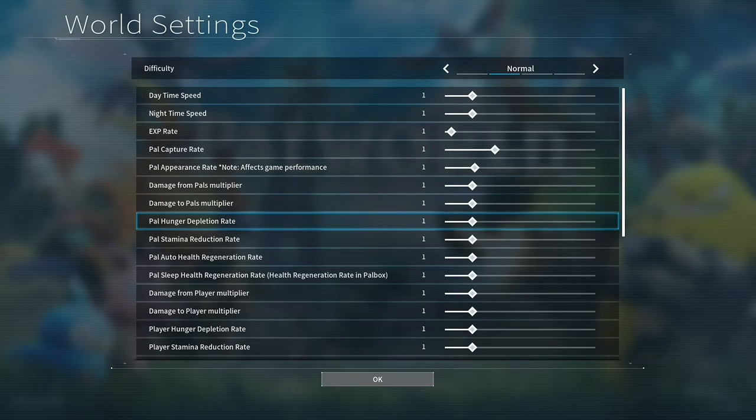Don't minimize pal hunger, because you actually want them to eat food so they can recover sanity. You could minimize the pal stamina reduction rate so that your mounts could run or fly forever, and that could be really convenient. The pal auto and sleep health regeneration you could make either easier or harder, but leaving them at normal is probably what most people will do. Damage to and from player are the fundamental combat settings you'd want to change to make things easier or harder. You could also make survival more difficult or easier by making yourself hungry more or less often, and you could give yourself more stamina to make exploration and combat easier.